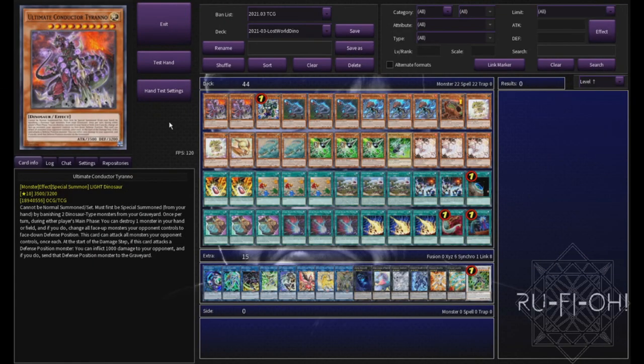Okay, so for today's build, the aim is basically just go second and smash the fuck out of your opponent. A couple of copies of Conducted Tyranna — I think three is way too much. You really don't ideally want to open this in your hand. There are times where it comes up where that's a really cool option, but I don't feel like this is one of them and I think two is perfect. You want to be able to just get it out of your deck with Evopil and go about your day.